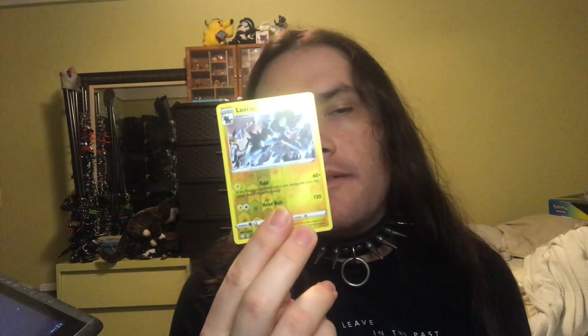On to the fourth pack: Cacnea, Cufant, Buizel, Spinerax, Shinx, Shinx — and to complete the evolution cycle, a Luxray! Now I have the complete evolution of that. Leaf Energy, Thwackey, Thwackey, Cormorant, Rotom, and here's your reward. Five, four, three, two, one — bang.